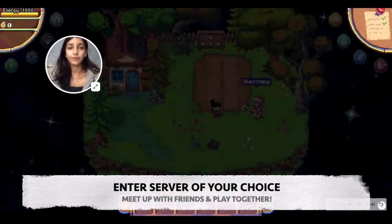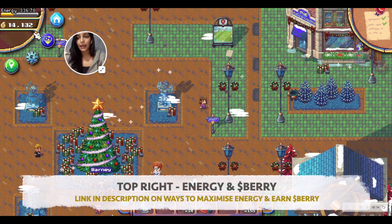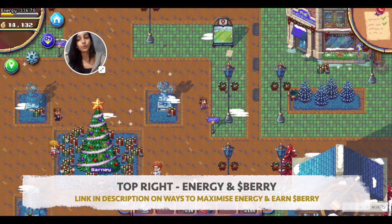Here I am. At the top right-hand corner you can see your energy bar as well as your berry bar. Berry is the currency you use in the game to purchase items, and it's the currency you receive when you sell items — berry is essentially your dollar. One important goal in the game is to maximize the amount of berry you have so you can buy amazing items for your farm as well as the tools you need to complete tasks and level up.